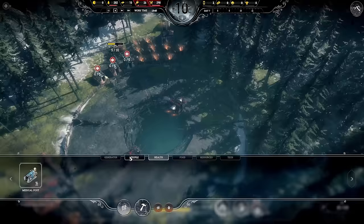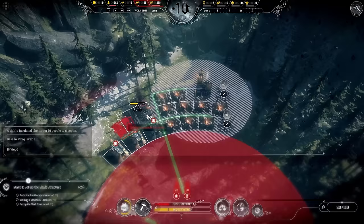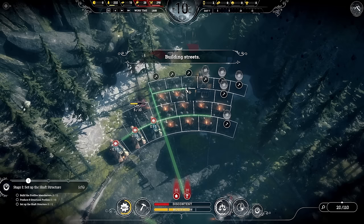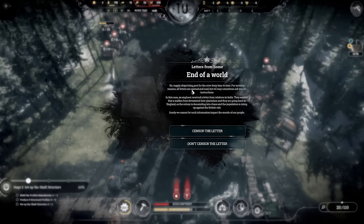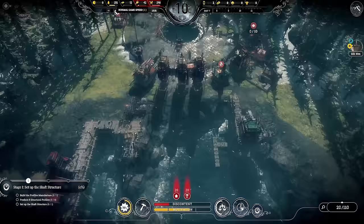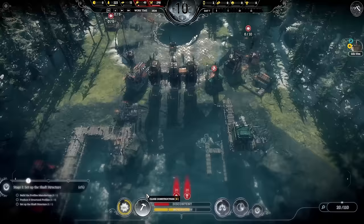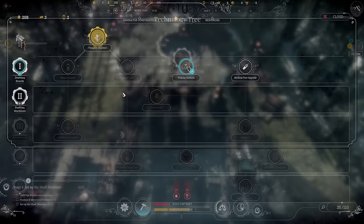Our 20 workers have arrived — let's get tents for them in range of the chapel. I'll also anticipate more workers and put down extra tents. Let's get engineers on their way too. Censor the letter — we don't want people to know, it's harsh, but discontent would rise otherwise. For resources: the reload station will let us pick up steel much more efficiently, then we'll go for the foragers quarters to find those steam exchangers.